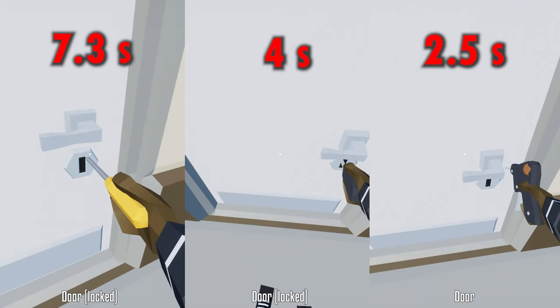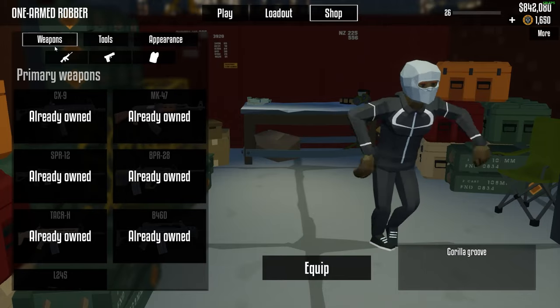The expert lockpick takes 2.5 seconds, the advanced takes 4 seconds, and the normal takes 7.3 seconds. I recommend just buying every lockpick that you can.